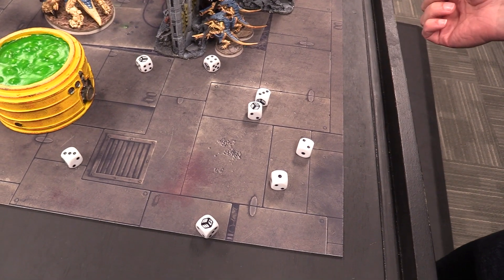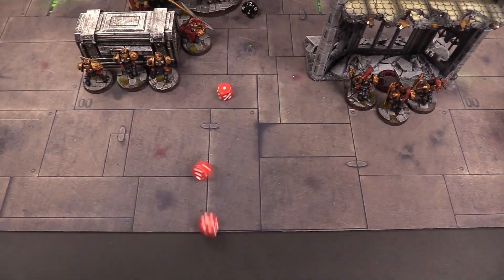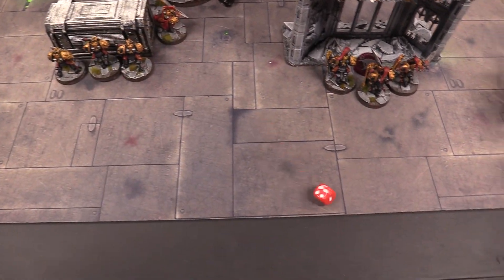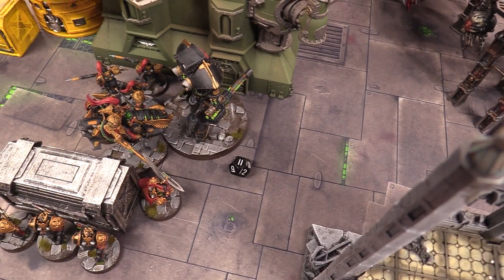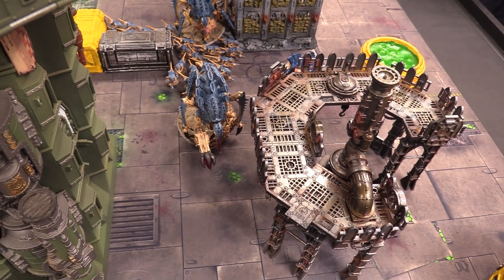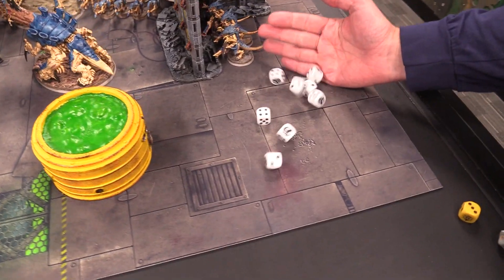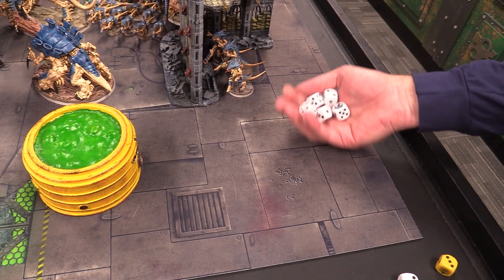Start of Custodes turn two. Josh moves to stance two of Rendax — the turn he charges a monster he gets plus one strength. On the Tyranid side, the Zoanthropes send out warp shielding via synaptic imperative: a four-up invulnerable save for everything that's not a small gribbly, and a five-up for the little ones. Movement phase: bikes moved over, Sagittarum moved, Trajan and company moved up. Josh is being aggressive. Bikes on the flank have moved to prevent concentrating forces.